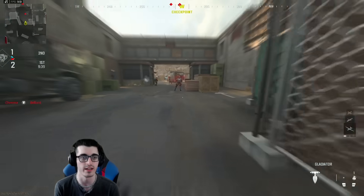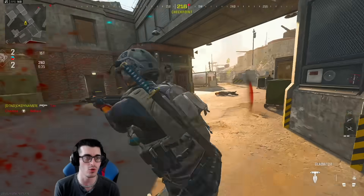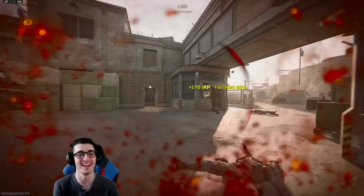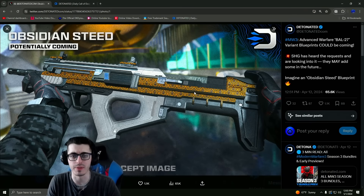This is the new finisher — the Akimbo Assault from the classified battle pass sector. Very nice looking. Got it done on a bot real quickly, using Godzilla. Very cool, and it's free as of today.